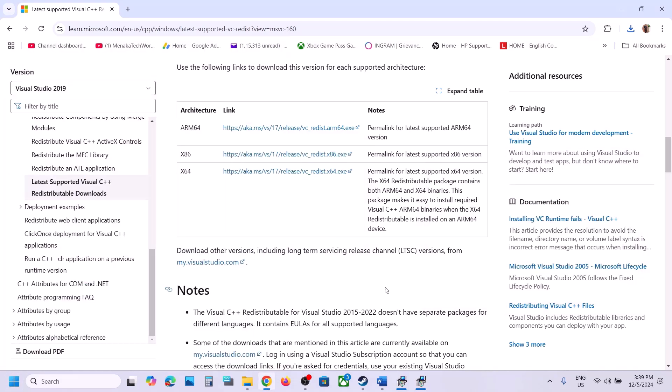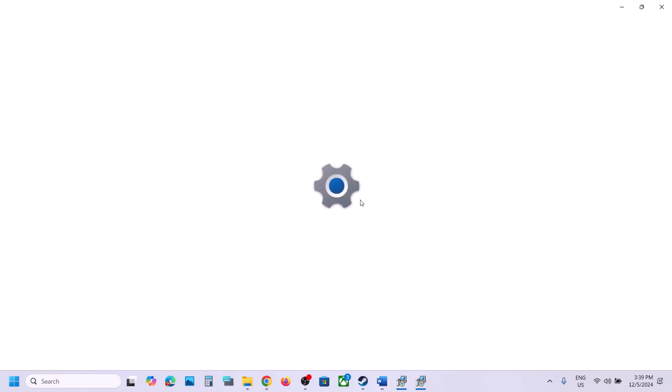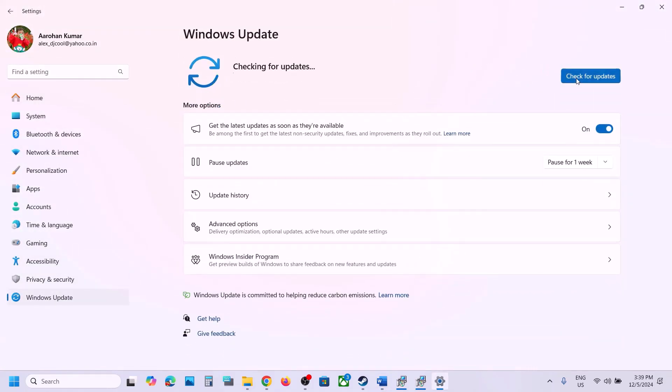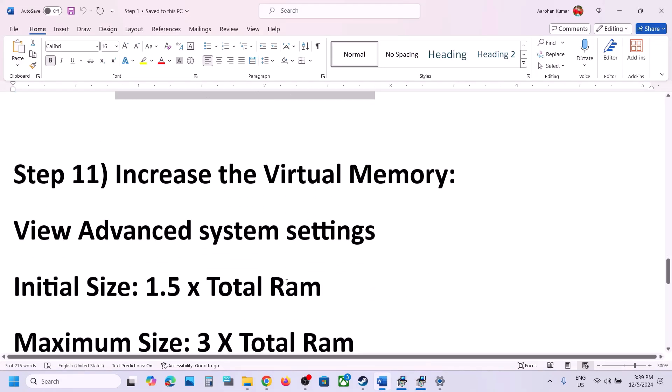After the system restart, launch the game and check. If still not working, the next step is to update Windows to the latest version. Open Windows Settings, go to Windows Update (or Update and Security), and click Check for Updates. Once all updates are installed, restart your computer and launch the game.